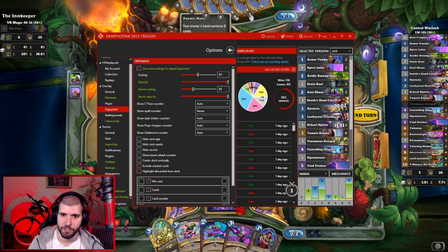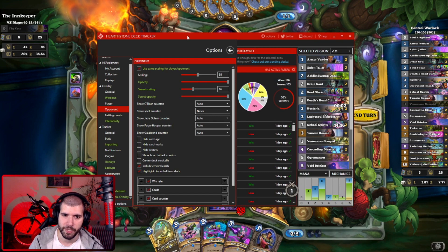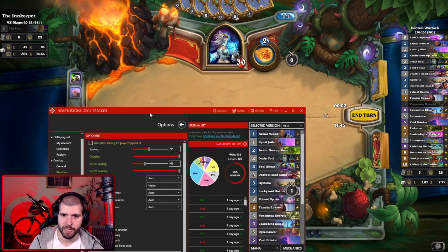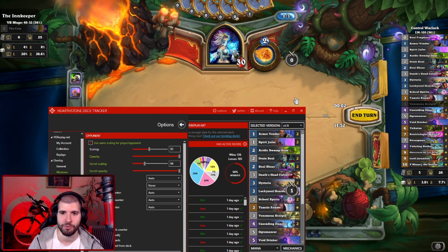We also see that this is the card he drew on turn 1, and you can also see the icon that he has the coin. This coin icon is the card marks, and you also want to have that unticked so you know what your opponent is having when he starts generating things. You also want his secrets to be not hidden, and again you can turn on your opponent's board attack counter so you know exactly how much your opponent has against you for his next turn, and that way you can plan around how much damage you can be taking and how risky of a play you can make without being threatened by the opponent's lethal.